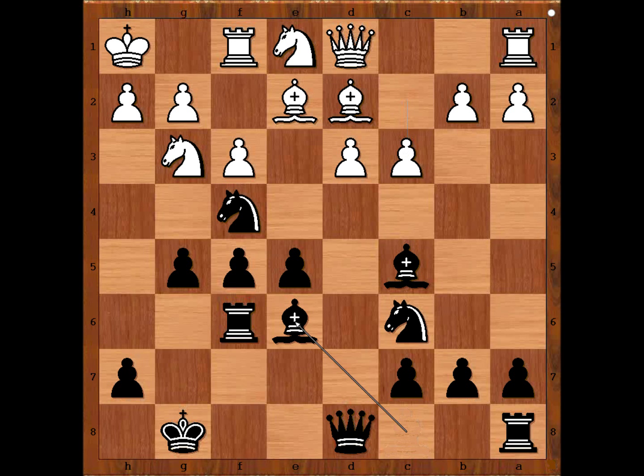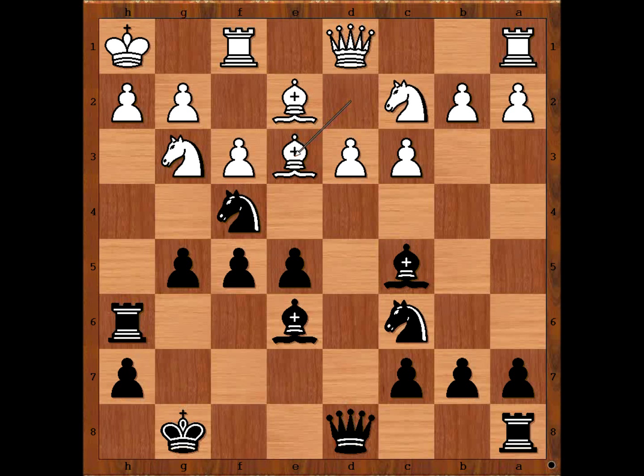c3, bishop to e6, knight to c2, rook to h6, bishop to e3 — white wants to exchange the dark-square bishop. A very interesting moment in the game. If it were me, I would play bishop to e7 or perhaps bishop to b6. What would you do?